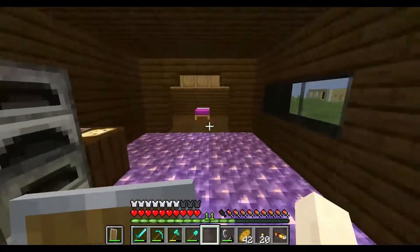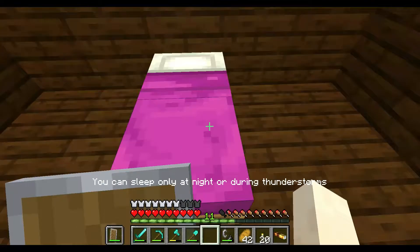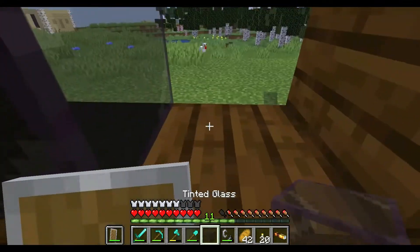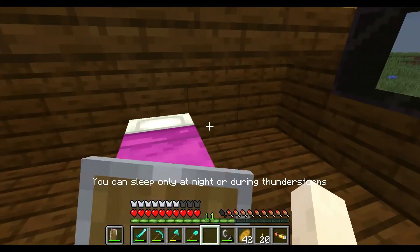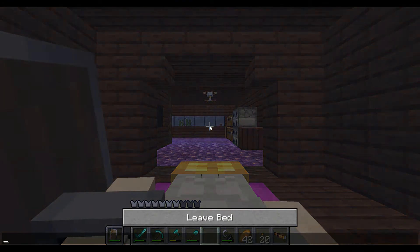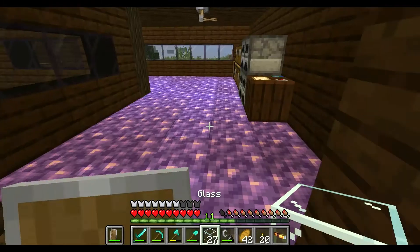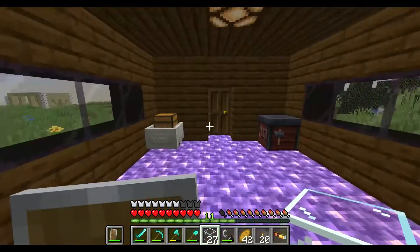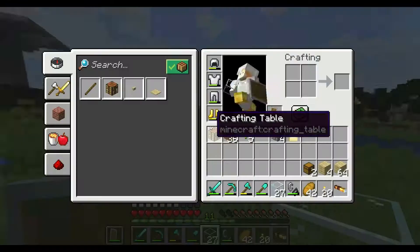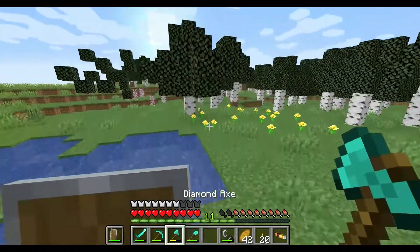I'm gonna light the nether portal. I can't tell how dark it is because of the tinted glass — so it's a little more annoying when you have tinted glass on the inside but on the outside it's great. Apparently I forgot to fill in the last piece and I also forgot to grab the cobblestone — I'm slacking.